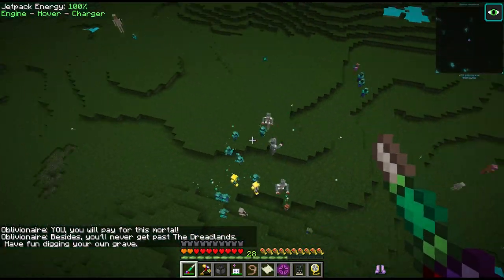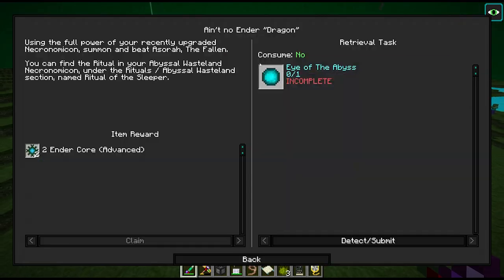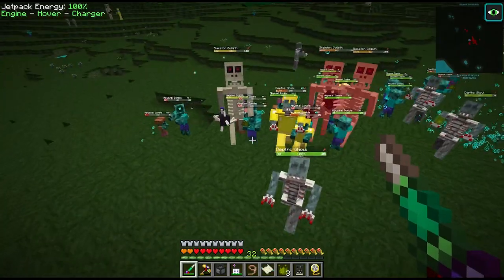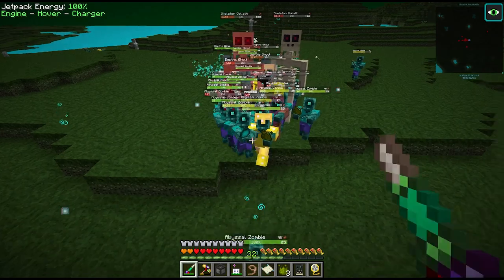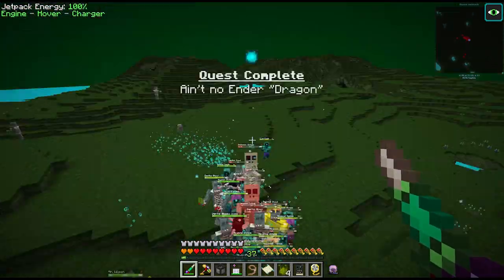Lots of drops here! According to the quests, this guy should have dropped his Eye, but I have a feeling one of these mobs is holding it. Which one? I have no idea - one of them must have the Eye. Oh there it is, that guy in the front has it. We need this Eye - there we go.